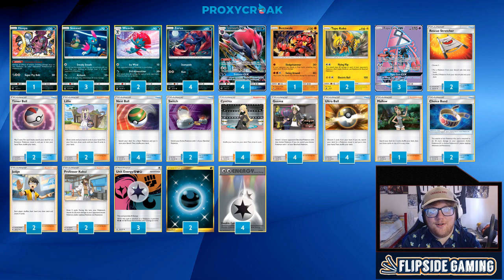Then we have our generic 4-4 Zoroark GX as draw support and our other attacker. I don't think I really need to go too much into why we're using Zoroark, but Trade is a great draw ability and Riotous Beating is a fairly efficient attack. Zoroark GX is an all-around busted card.